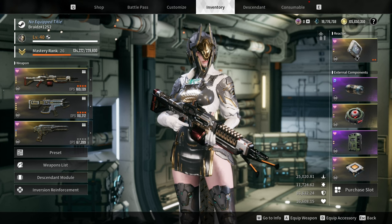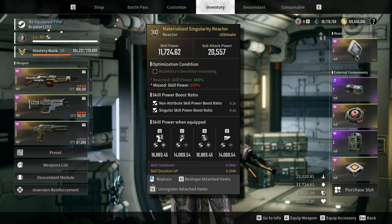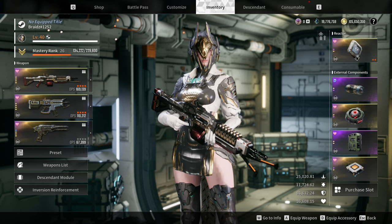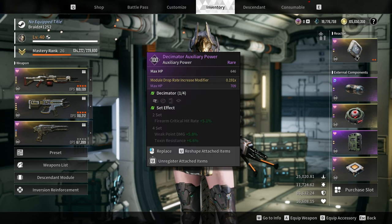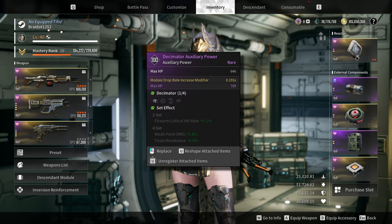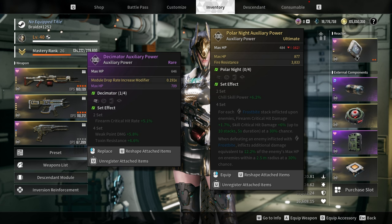For the build, let's start with the reactor. You can use any reactor as long as you have skill cooldown and skill duration up. For the external components, starting with the auxiliary power: prioritize the 2 HP option and module drop rate increase modifier. If you are fighting a fire type colossus, then go for 2 HP and fire resistance.